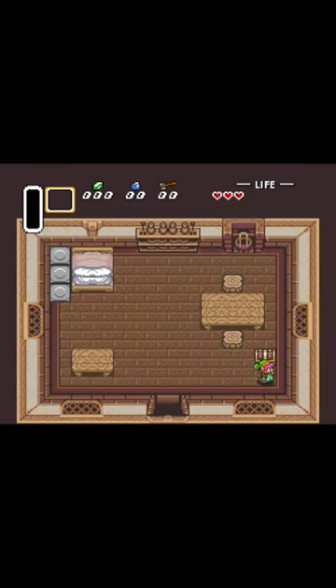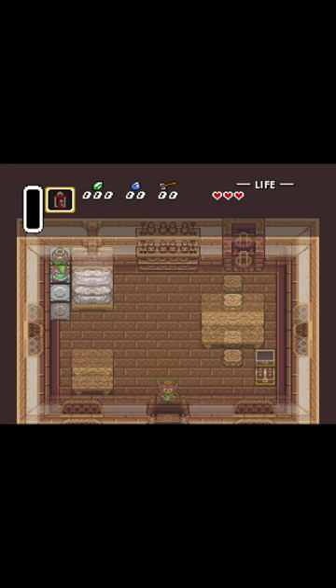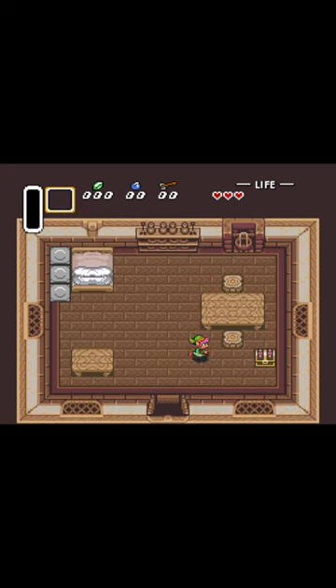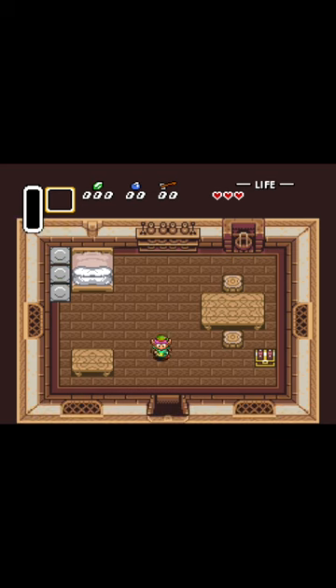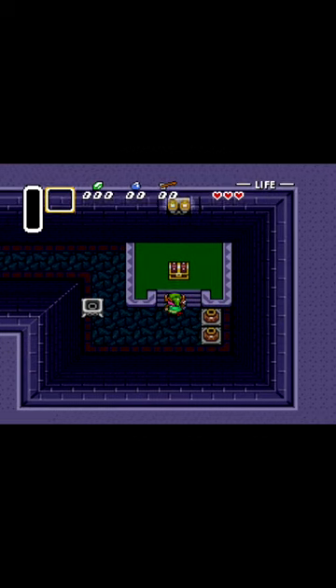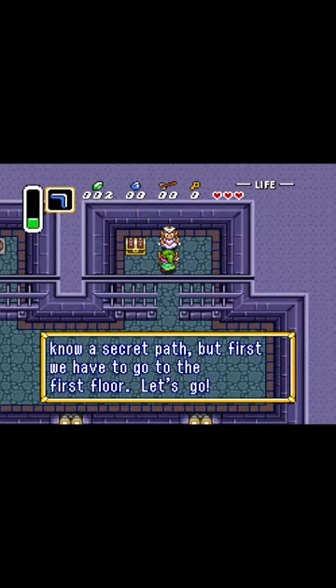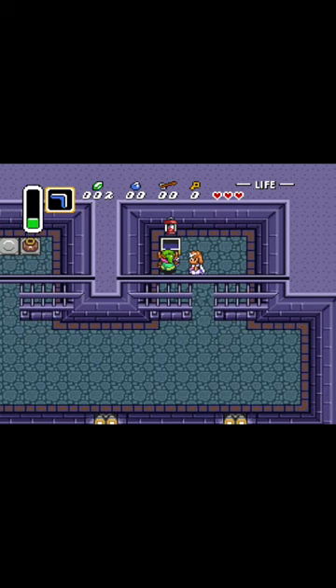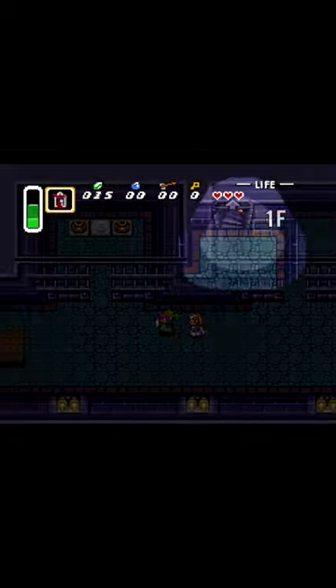Did you know the developers of A Link to the Past really wanted to make sure that you found the lantern? When you start up the game, most of us probably found it in this chest within our house, but if for some reason you don't grab it, it will actually spawn in again later in this chest in the castle. If again you don't open that chest, it'll also spawn in the chest in Zelda's cell. Basically, the game gives you three opportunities to find it before plunging you into the dark castle sewers.